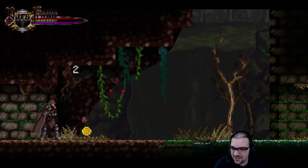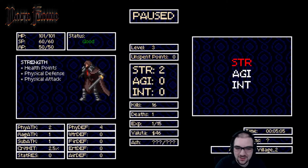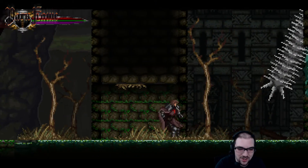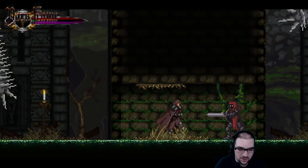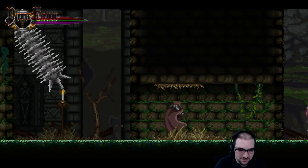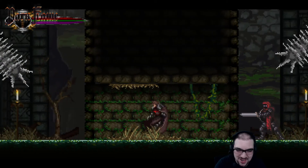This enemy is pretty strong. I think I need more strength. Let's try higher strength — this seems like the way to go right now. Okay, that's one damage to him. At least he backs up, but he only takes one damage.